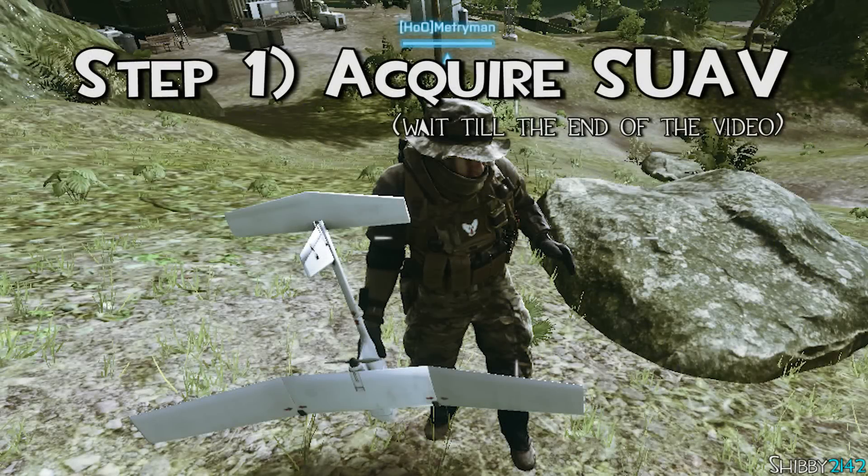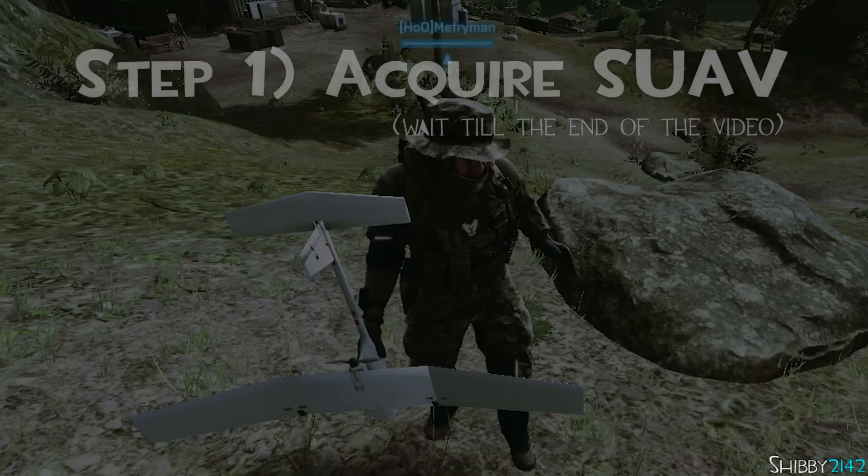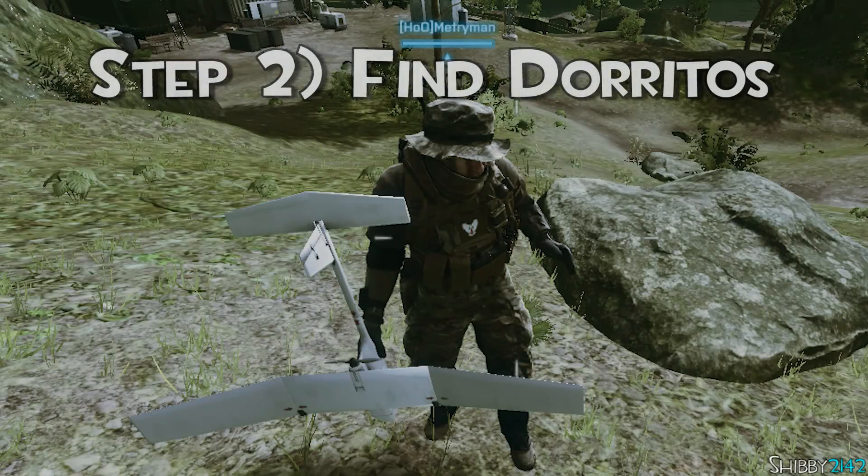Step 1: Acquire SUAV — either ask your friend Timmy, or wait till the end of the video to find out how. Step 2: Find some Doritos.